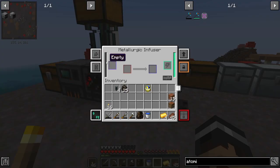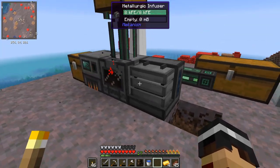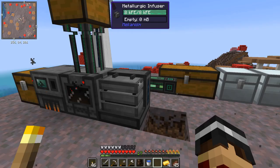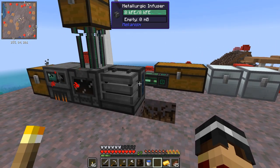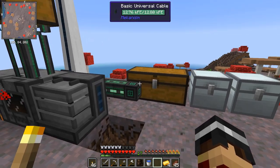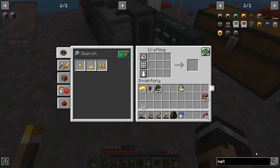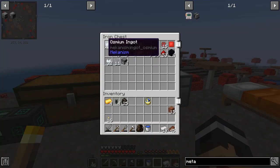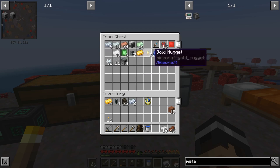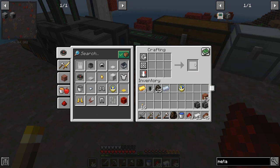Right, as I went through - the recipe for the atomic disassembler requires the metallic infuser with different materials inside. You can use the same one and make sure you put the right amount in, but I always get it wrong. So what I like to do is have four metallic infusers because there are four different materials you can use: coal, redstone, diamond, and refined obsidian. The recipe is mainly just iron, furnaces, osmium and a bit of redstone.